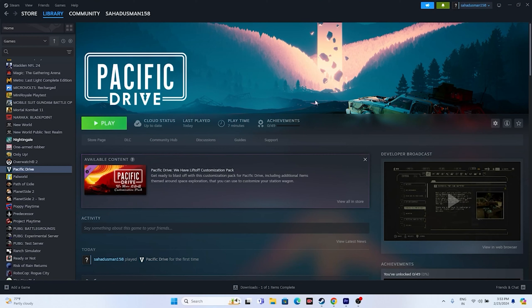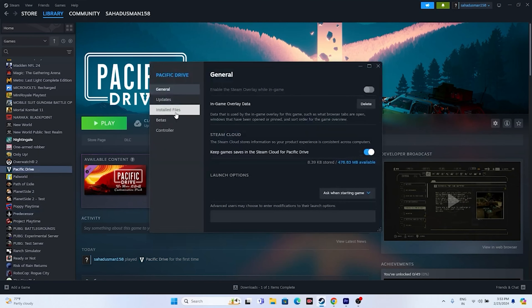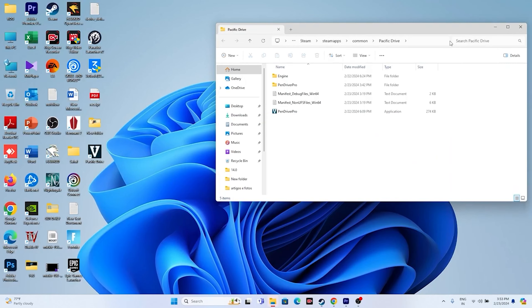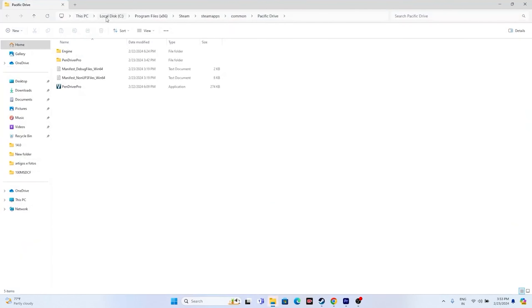Next, we need to launch the game from the installation folder. Instead of launching the game from Steam, which might be causing the crashing issue, we launch it from the installation folder. Go to the game in Steam, right-click, go to Properties, go to Installed Files, and click Browse. That will take you to the installation folder: This PC > Local Disk C > Program Files (x86) > Steam > steamapps > common > Pacific Drive.